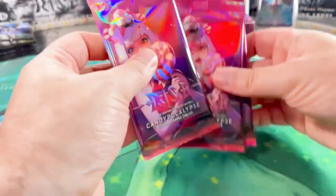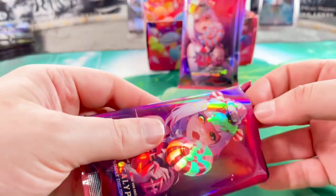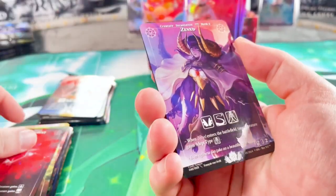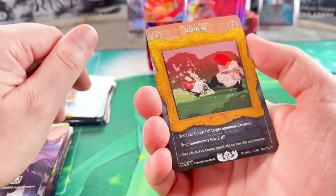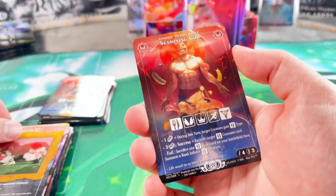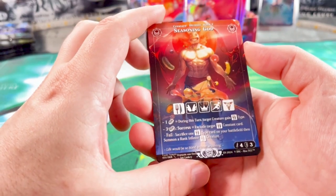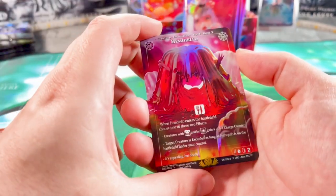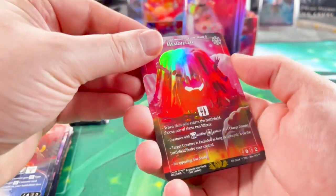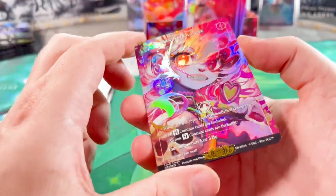Let's open the last four boosters here and now. Sixth booster — amazing. Have we seen this card already or is it new? I saw some cards today on Discord. If you're interested in these cards and seeing them for the first time, feel free to join the Discord server — everything is in the video description. Seething God — legendary, non-holographic. Then in standard holo: 'I will paint it red.' The normal holographic Candy Apocalypse — I think we just had cracked ice, right? Cool.